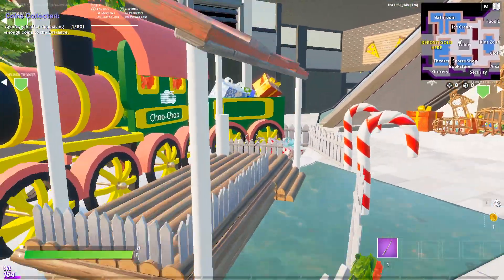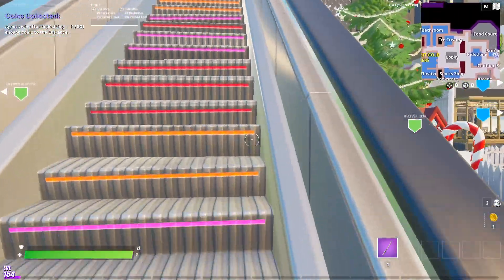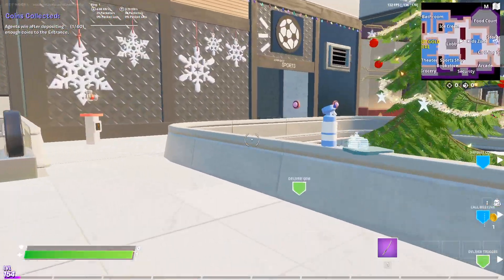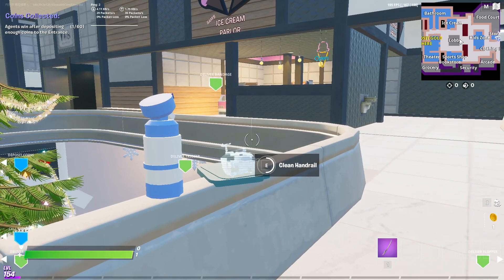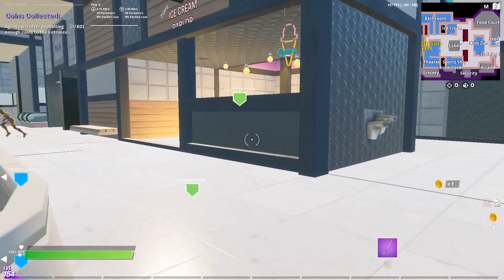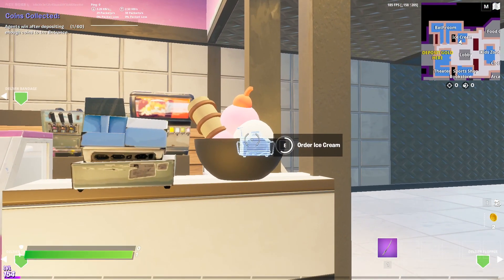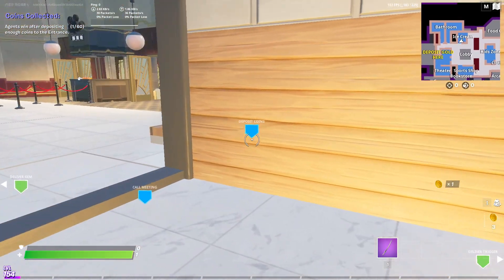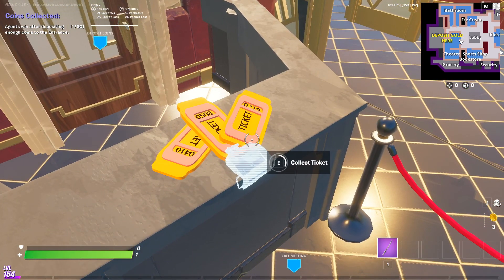I'm gonna go do more tasks upstairs. I'm the only one that deposited a coin. Okay, let's clean the handrail and then we'll go to the ice cream shop. Order ice cream — there, I have three coins. Collect ticket.